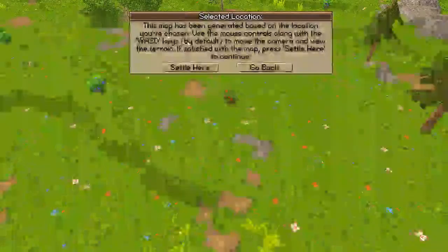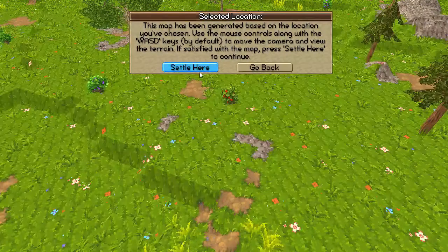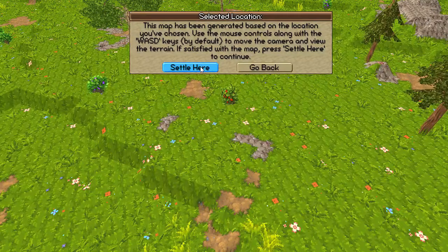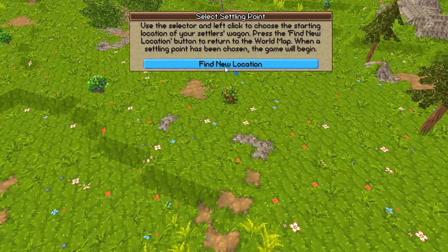This map has been generated based on the location you've chosen. Use the mouse controls along with the WASD keys by default to move the camera and view the terrain. If you're satisfied with the map, press 'Settle Here' to continue.